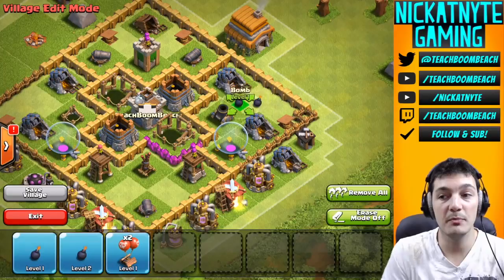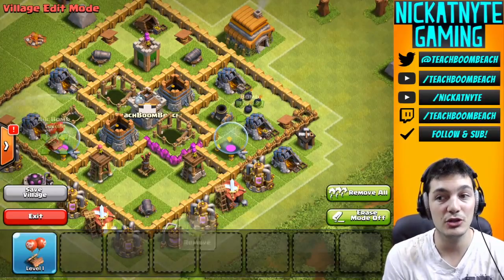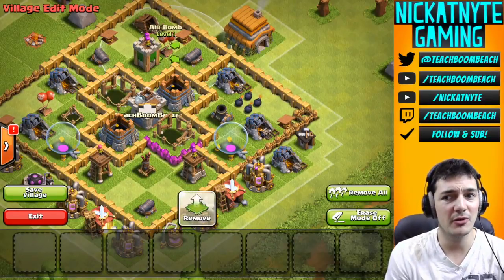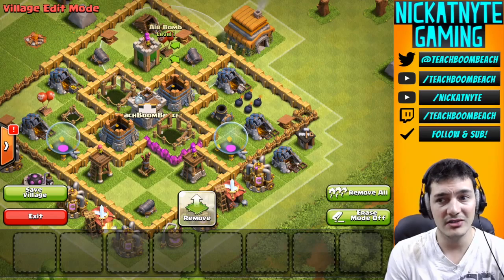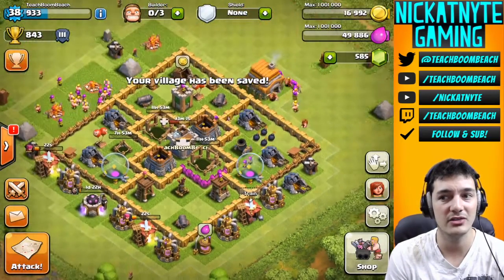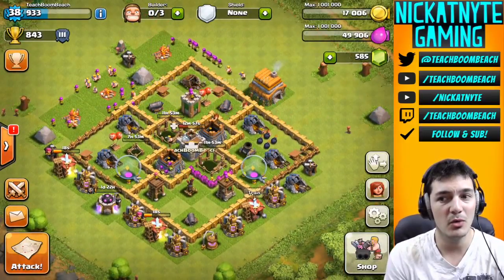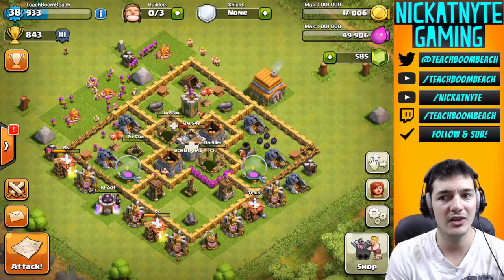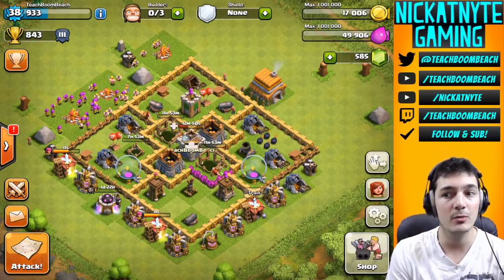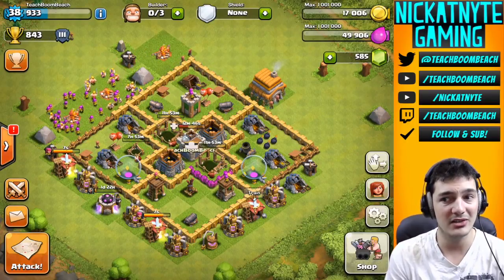Alright guys, so just a couple more buildings here — builder huts and some bombs to throw down. I hope you enjoyed this speed build. It was my first attempt with this number of walls to see what I could build, so I kind of started with a core that I would have used in a normal base and just had fewer walls, and it kind of worked out. All my defenses are somewhat balanced; there's only a little bit of tweaking I'll probably have to do afterwards. I got the mortars to cover the outsides, I got the clan castle centralized, got some wizards guarding those storages, and they're behind two layers of walls. I really think this base is going to do the job, at least against Town Hall 6.